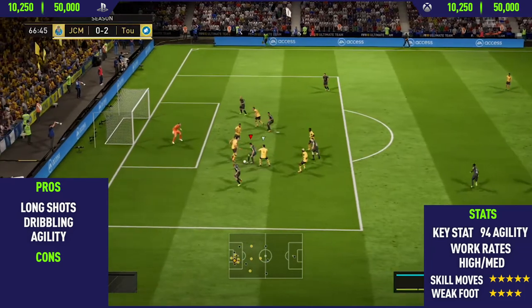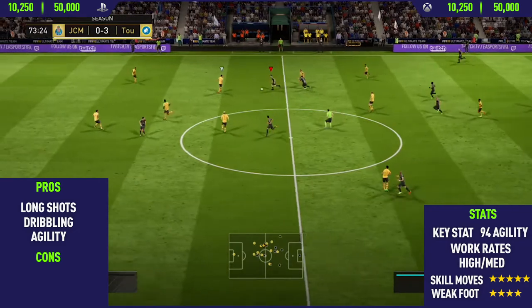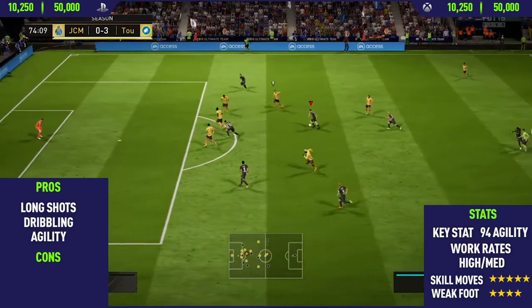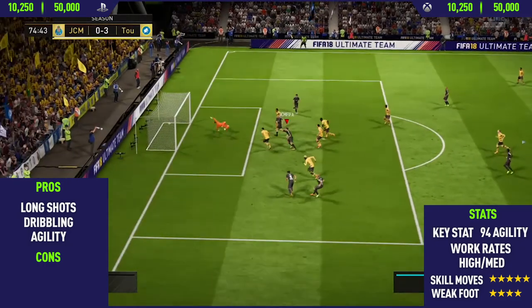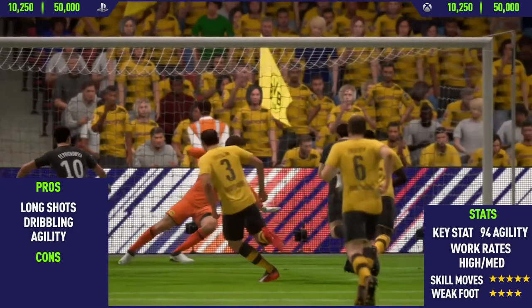Moving into the next pro, and that is this guy's dribbling. He has 88 dribbling and you can definitely feel that in-game. He has really, really nice dribbling for skill moves, and he's one of those players who is really good at performing a skill move then going straight into the next skill move, just because of his dribbling style — the way he takes that sort of heavy touch to get it out of his feet and then moves into the next skill move.